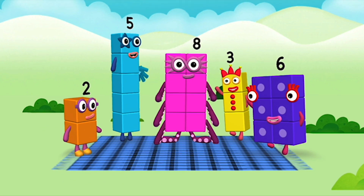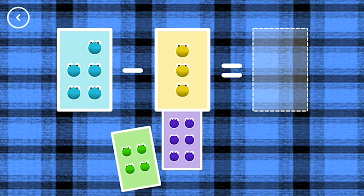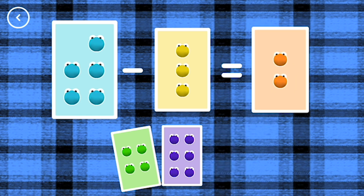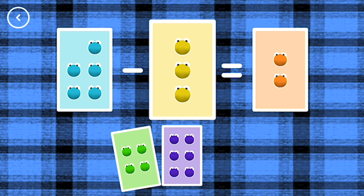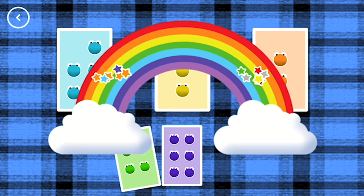Hello. Oh, wow. Oh, that's amazing. If you start with this many and take away this many, how many are left? 2, 5, minus 3, equals 2. Correct!